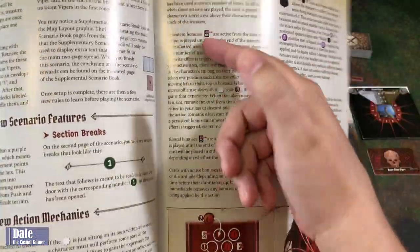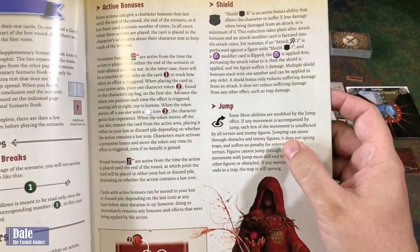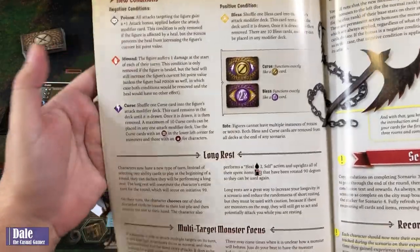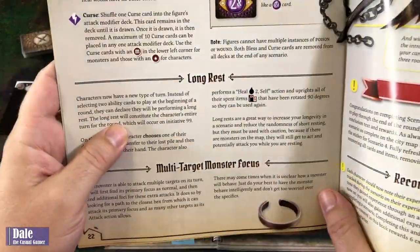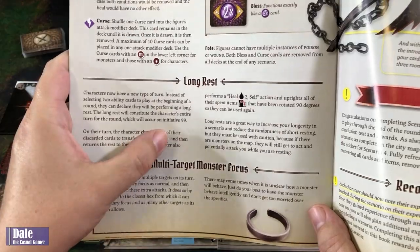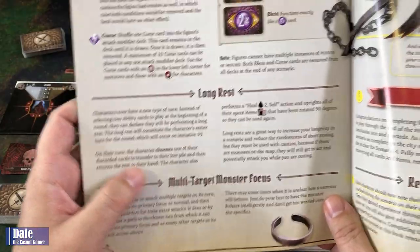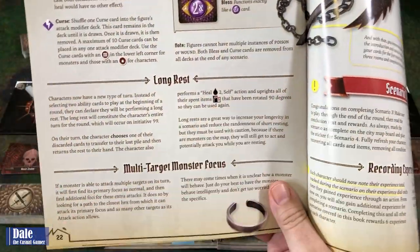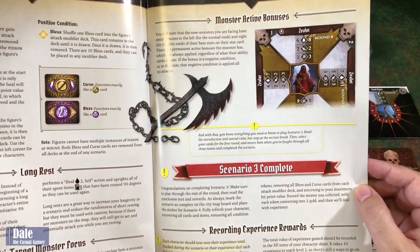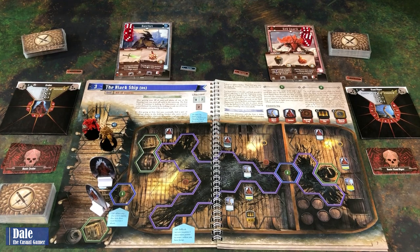Active bonuses — we'll have some persistent and round bonus effects going on. Possibility of being shielded. Jumping so we can ignore terrain. Some new conditions to worry about. A new long rest: instead of playing two ability cards, we just say we're taking a long rest at initiative 99. We get to choose one of our discarded cards to transfer to the lost pile, then pick the rest up, heal two, and upright any of our spent cards. We know poison is going to be a problem. With that, I believe we're ready to get started.